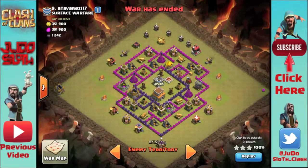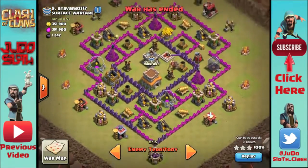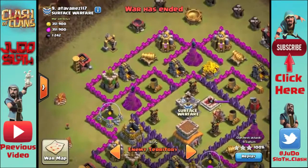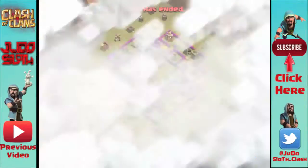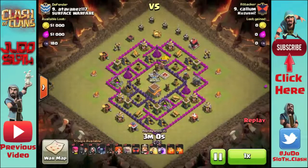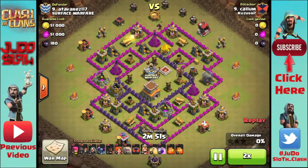What is going on guys, Judo Sloth here and today I have two three-star attacks for you. First up is a Town Hall 8 GoWipe attack and Callum is going to use back-end hogs to finish the base off and turn it into a three-star. The second attack is at Town Hall 9 and also uses back-end hogs, really highlighting the effect of using those troops to take out the back-end defenses.